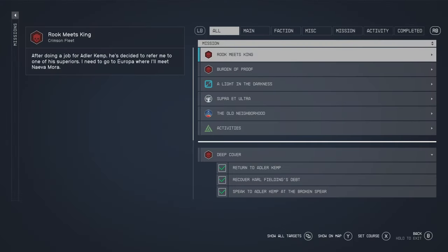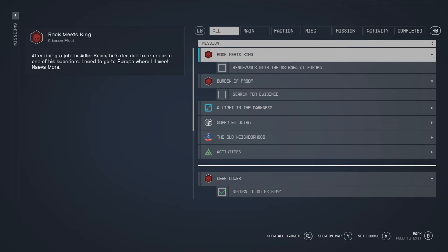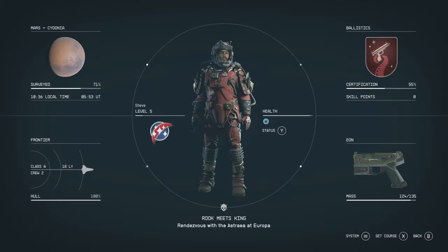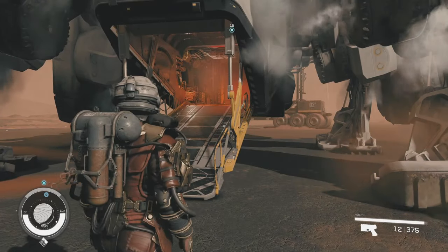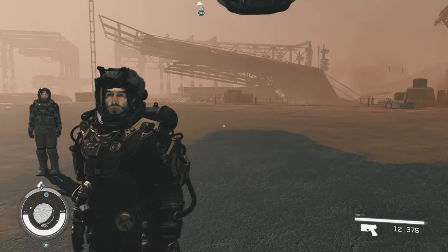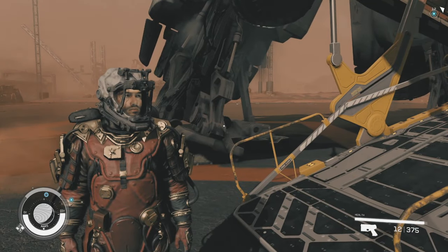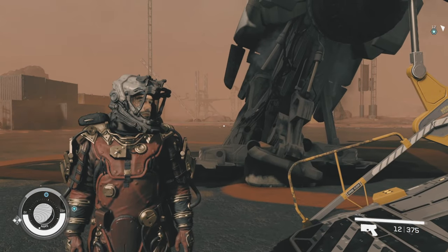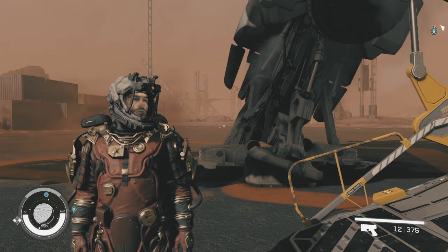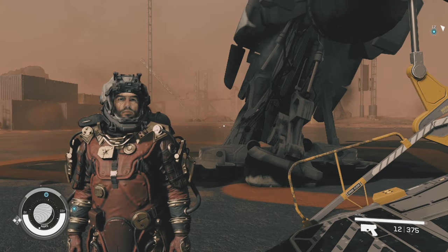Missions — there it is at the bottom. It'd be nice if that stayed there. Rook meets king. Burden of proof has been updated — search for evidence. Rendezvous with Astrina at Europa. Well people, I think this video has gone on long enough, but you get the general idea of what a mission is like. At least if I leave it here I haven't spoiled the whole thing — I've just shown you the first element. I think that's a good point to end off. That's burden of proof, the first step just to get you started on that mission.